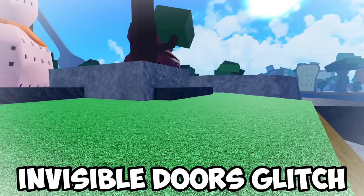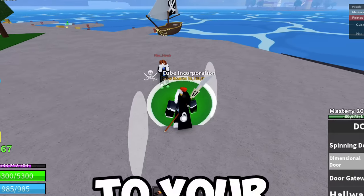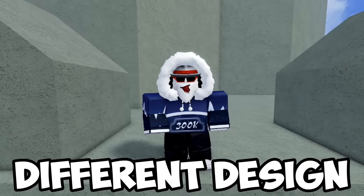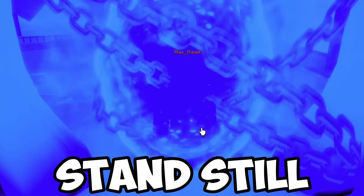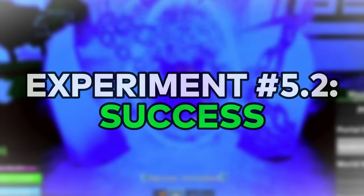The second glitch is the Invisible Doors glitch — a popular bug where you use the door X move, stand still, and you'll be invisible to your enemies. The X move is replaced with Parallel Escape — same thing, different design. Use the X move, stand still. And I'm invisible — let's go. I guess some things never change.